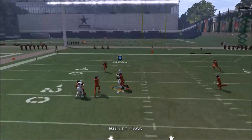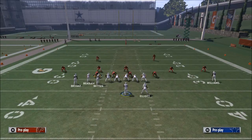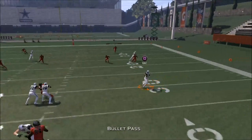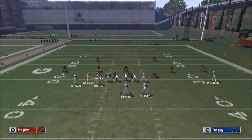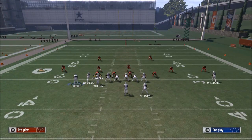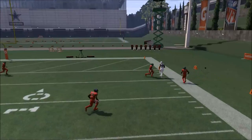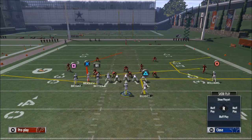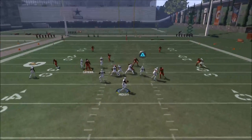Your first read on PA Post is the seam route — if you can fit that in, go ahead. In situations where they're playing cross-man or similar coverages, that route's going to be wide open. The second read is Ezekiel Elliott, who does really well against Cover 2 Sink and any Cover 2 that's not a hard flat. Your next read in the progression is the circle receiver — the C route is very effective against man-to-man, Cover 3, and Cover 2 hard flat.